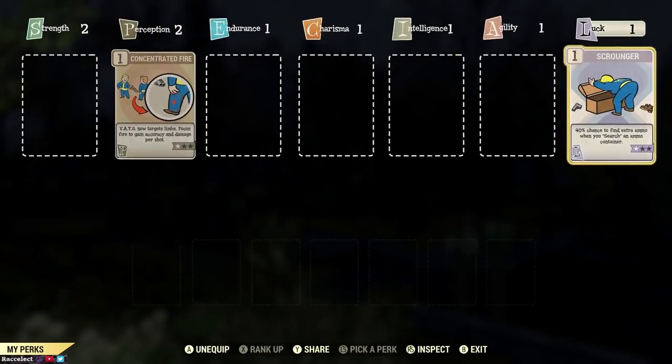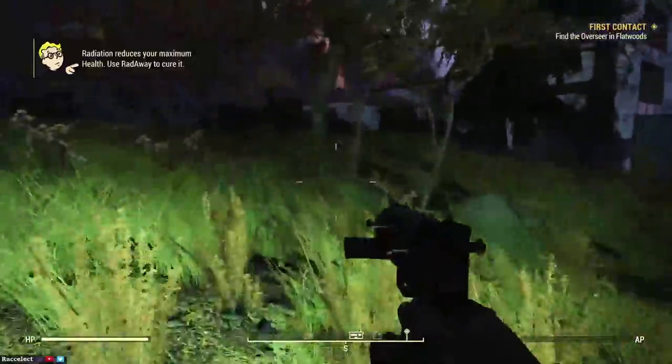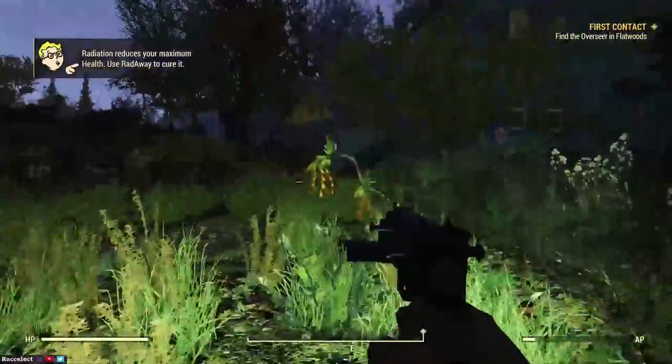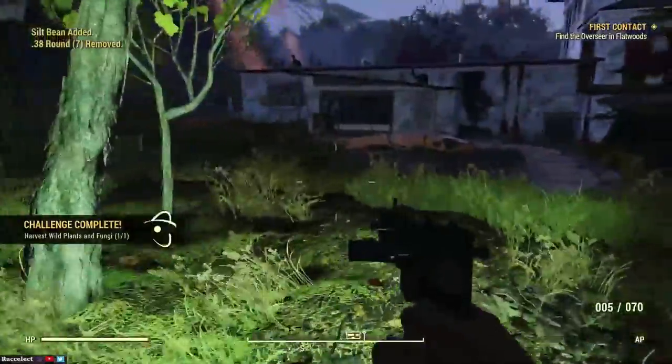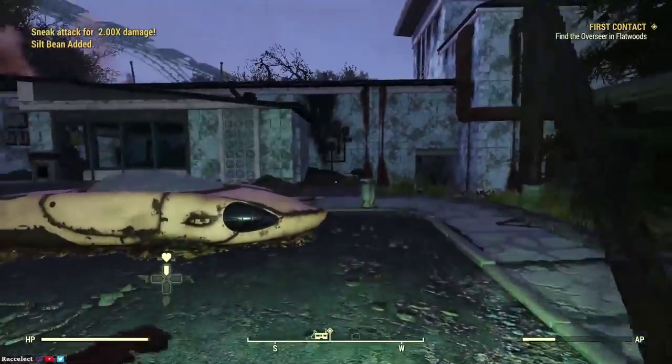As you see on the screen here, I'm picking my perk. I pick Scrounger because it has a good rate of giving you ammo from chests, which is very useful in this game since there's a lack of ammo, or you have to use a lot more ammo if you're playing solo.